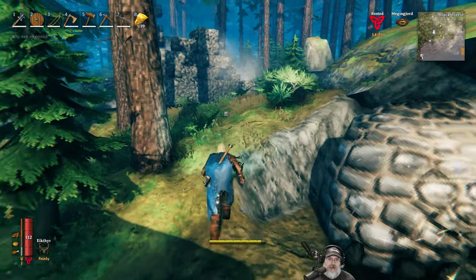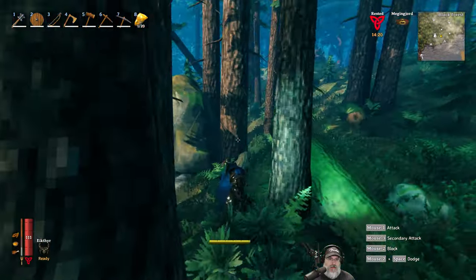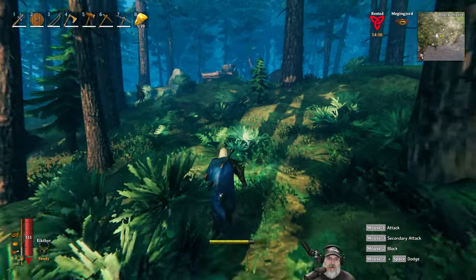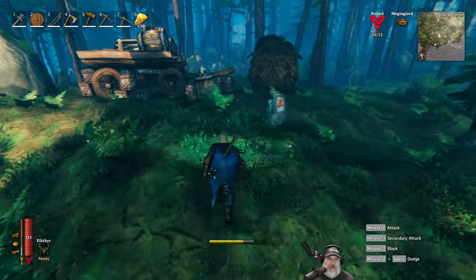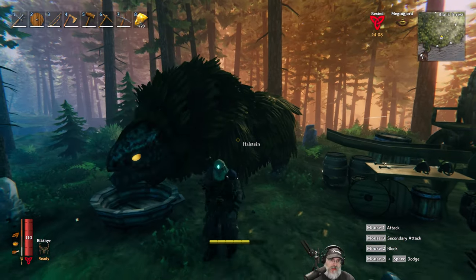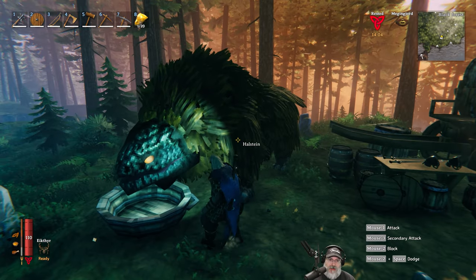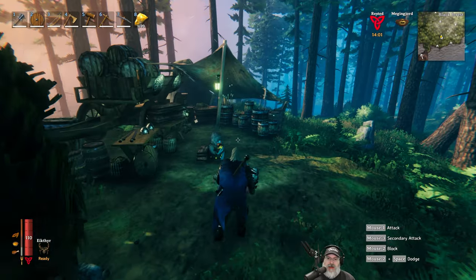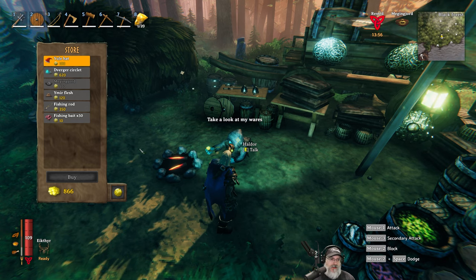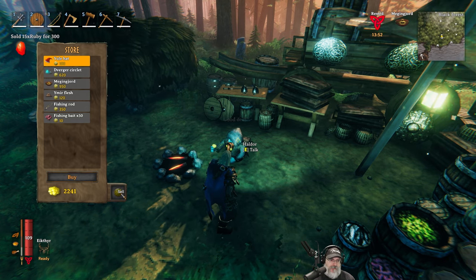I was thinking too, he's got that Ymir flesh. I wonder if I buy that, if that will open up the recipe that requires it - like the sledgehammer. I'm not sure. I saw a bunch of these guys in the plains about - I was out in my boat, I didn't get out of the boat, but I saw them. I don't know if the ones that are in the plains are actually hostile or not, but pretty cool. You're short for a dwarf, are you? Okay, so let's go ahead and sell everything we have to sell.